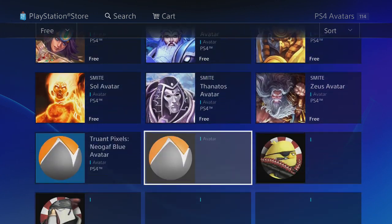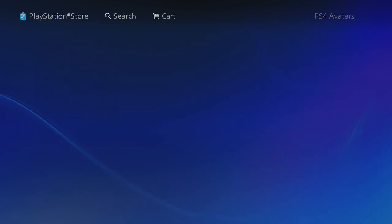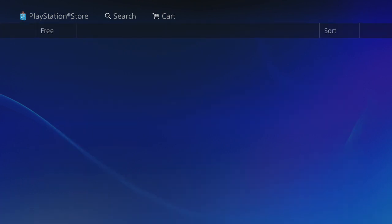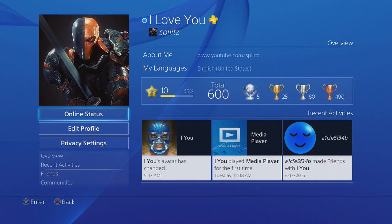You can choose from a bunch of them. I'm going to show you a quick example — I'll grab the Deathstroke avatar. Just click X, select Set Avatar, and your avatar should change. Go back to your profile and boom, there it is.